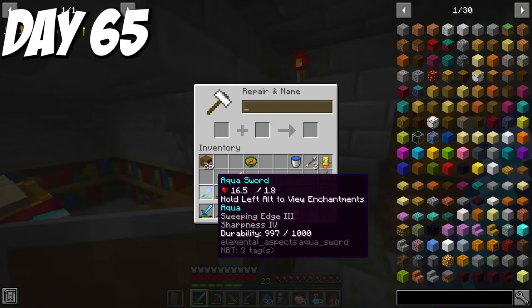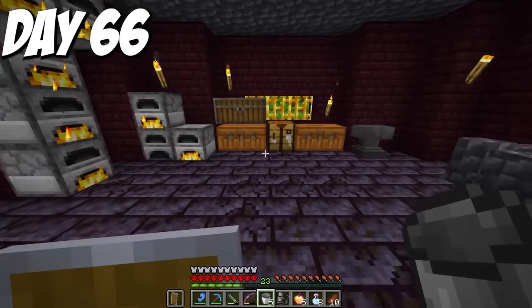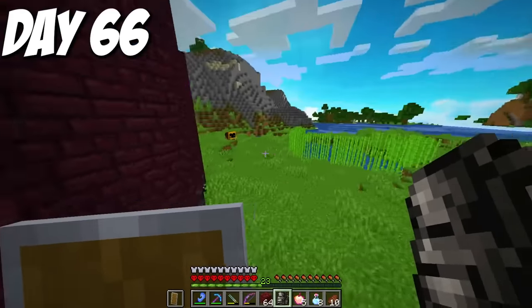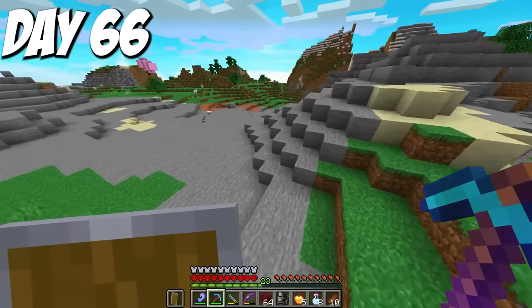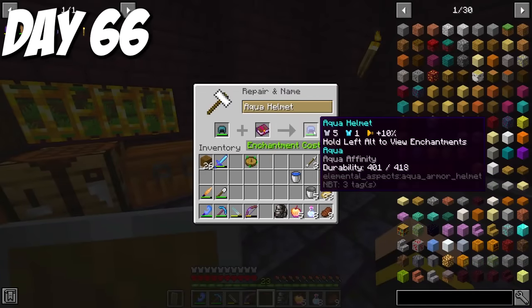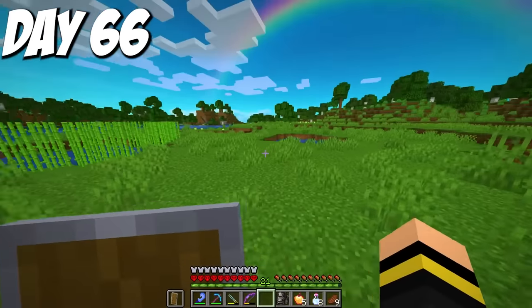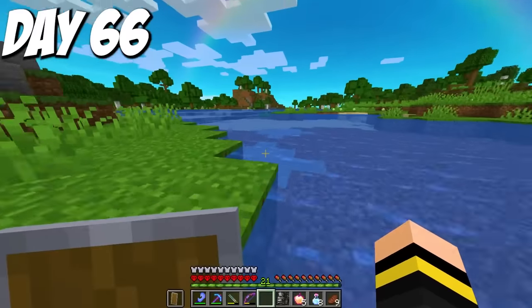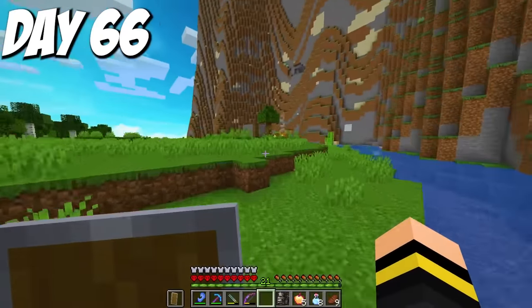The next day I wanted to finally continue my base — it was embarrassingly unfinished. The next element I wanted to add was water, which I wanted prismarine for, and the aqua armor would help a ton with that. I put aqua affinity on my helmet with a book I had, then set out to find an ocean temple. I stepped into the river near my base and with Depth Strider 3 and Dolphin's Grace 2, I was insanely fast. Along the way I found some cows and grabbed milk and took a cow along just in case.